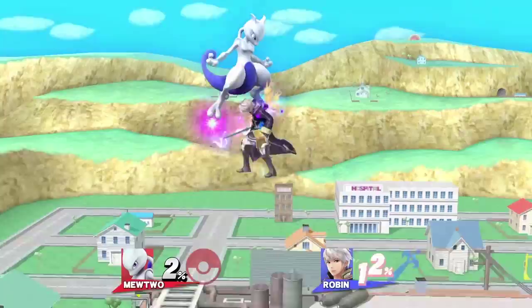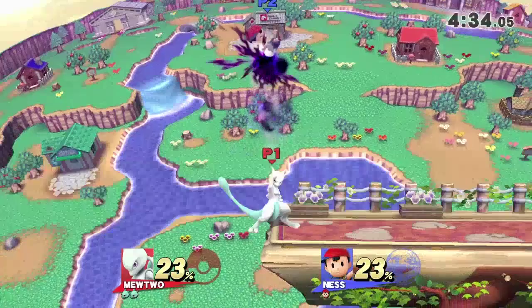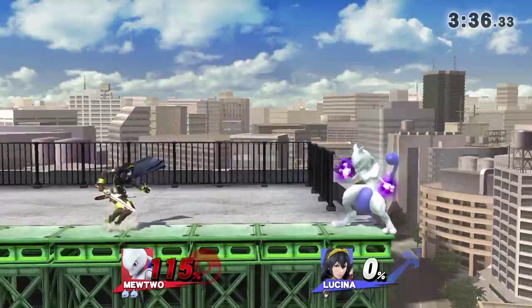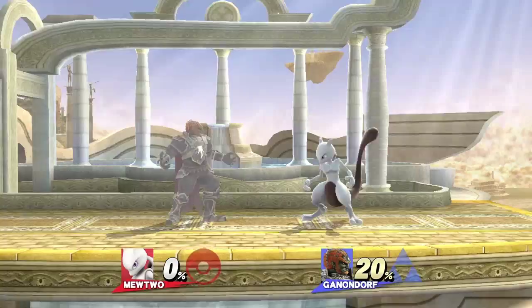When your opponent is at low percentages, between about 0-30, the easiest combo to pull off is jab, down tilt into a jump cancelled up smash. For those who don't know how to do a jump cancelled up smash, simply dash forward, press jump then instantly hit up smash. An even stronger follow up is down tilt, full jump forward air into a fast fall forward air. You must be as close to the opponent as possible during the first forward air or else they will be able to avoid the second one.